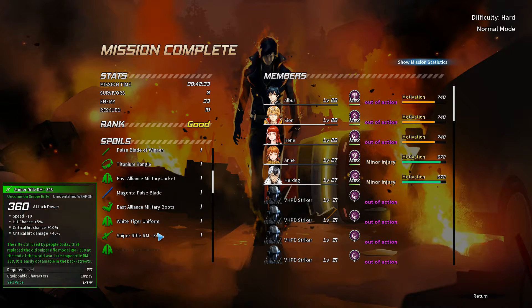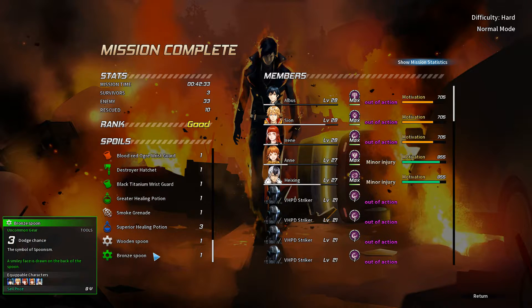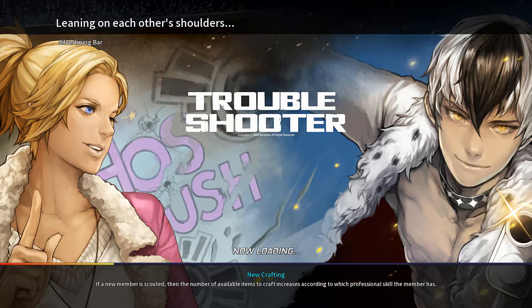Post-mission loot: Blood Red Ogre Wrist Guard dropped. The description says it's enhanced resistance against slashing from repetitive cutting — sounds great for Albus. Need to check what Albus currently has in that slot. A leaning-on-each-other's-shoulders silver landing bar also dropped. Post-mission dialogue: 'You did great today, it's late, let's call it a day.' No extra casualties occurred because Ray was there — and she's told to take a day off tomorrow.